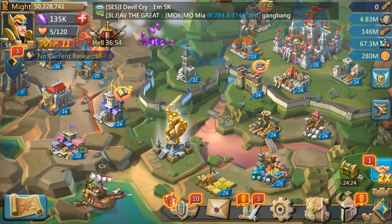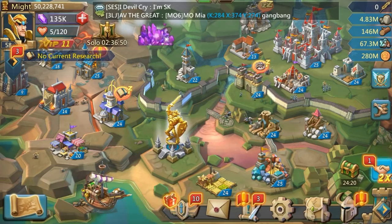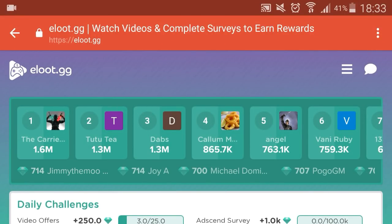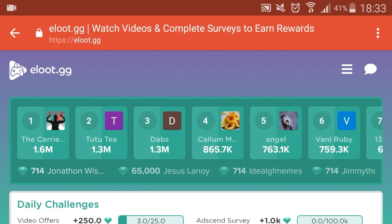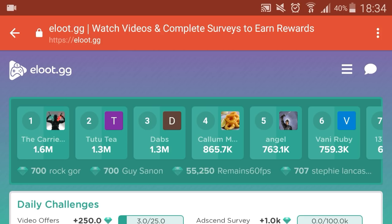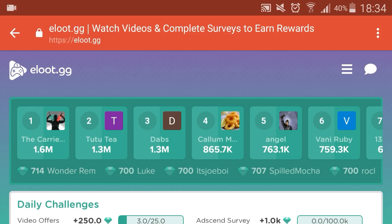After watching that trailer you've probably got a good idea of what this is gonna be about. Let's jump straight onto the website. We're now on eloot.gg and I'm gonna explain how you can get yourself some free money to get yourself some free Lords Mobile Packs. There is a currency on this site called gems, and the whole purpose of gems is you collect them so you can transfer them into real cash — whether it be cryptocurrency or PayPal money, or you can even transfer it to your Steam account and buy yourself some Steam games.